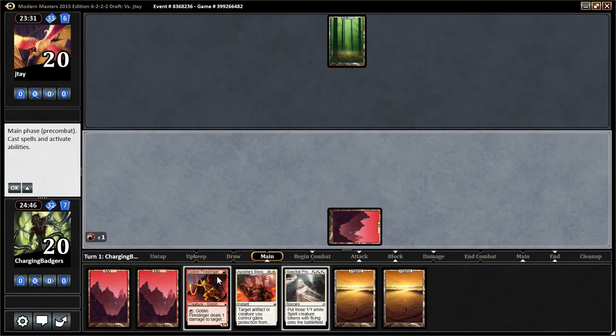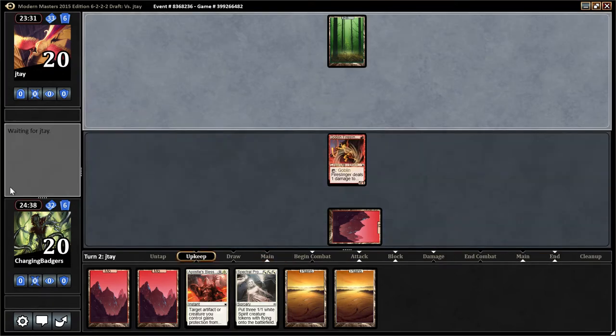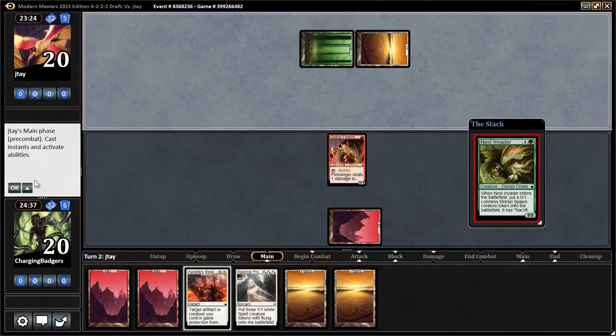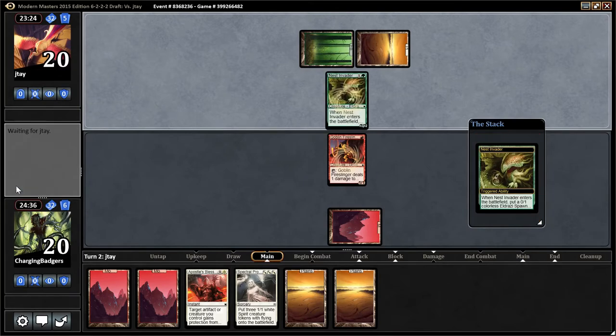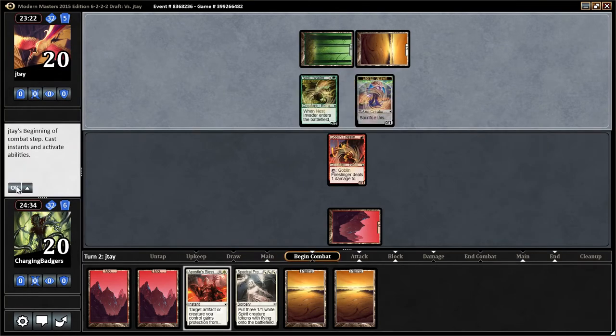Any action is good here, and we only got 11 lands left. Set your stops wherever you want. He's got — green-white is like the best deck in the format, so you get it.